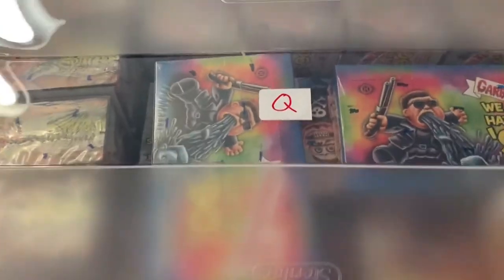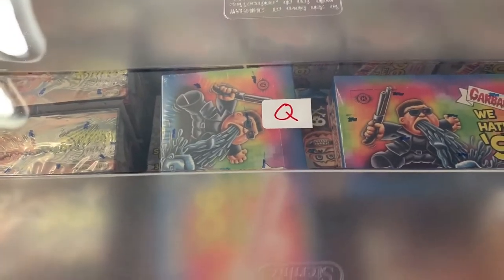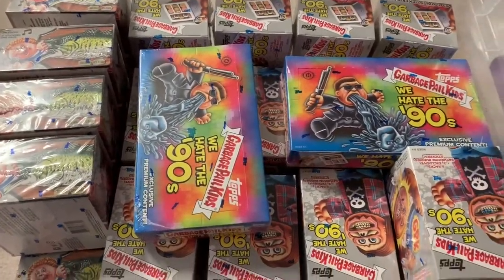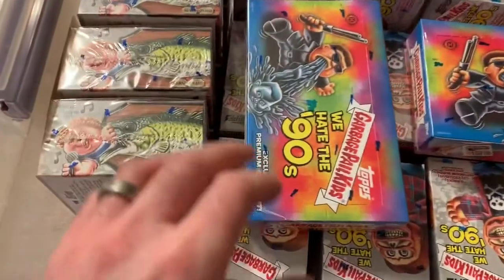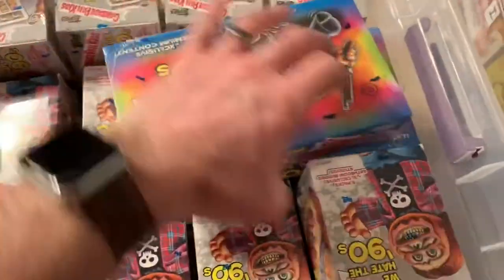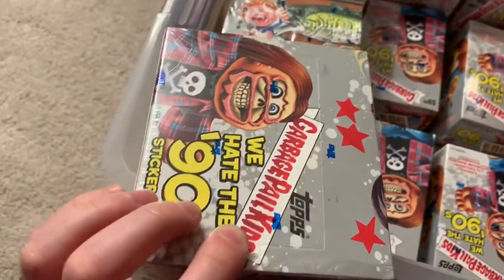If you look at these letters, I have a bin for each letter of the alphabet, so this tells you how much GPK inventory I have to open. In here we have all of my We Hate the 90s blaster boxes - there are multiple layers. I also have my hobby boxes from We Hate the 90s.